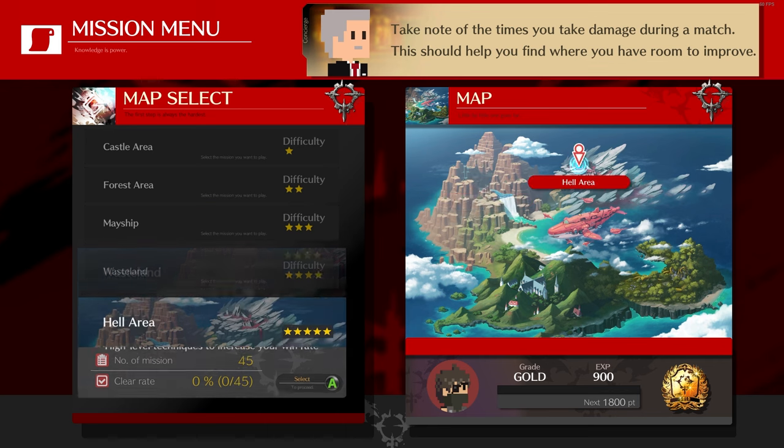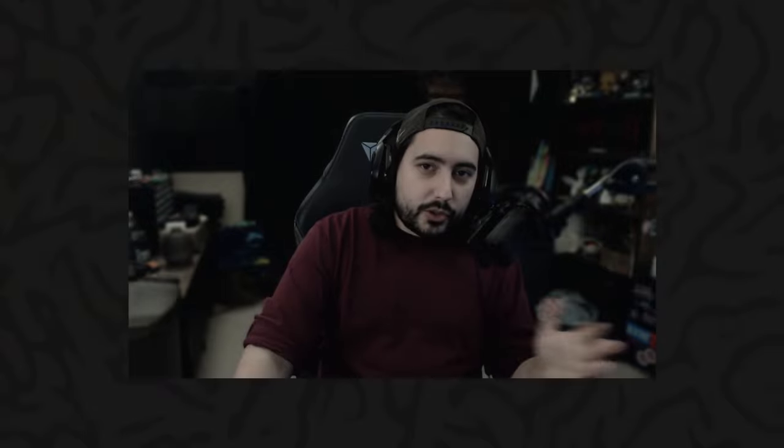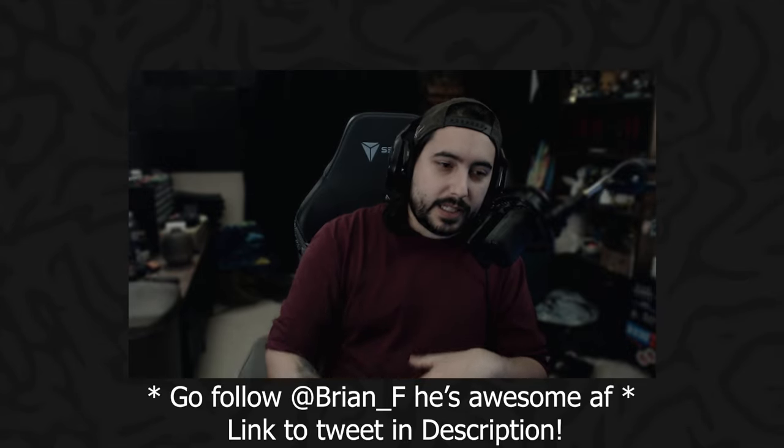The next thing leads right into it: using the training mode or tutorial modes. I'm going to boast about Guilty Gear a little — I think it had one of the best tutorials in any fighting game I've played, but I don't think it has the best training/practice mode compared to other games. Street Fighter has much more information on screen and also recently introduced a replay takeover mode where you can go back into a match, take over a moment, and try to react differently. That's a really cool feature for learning.